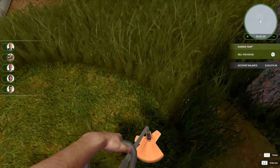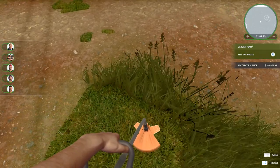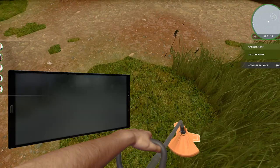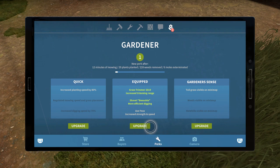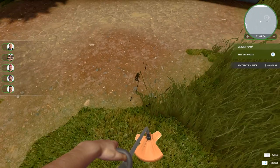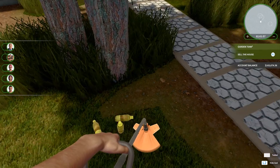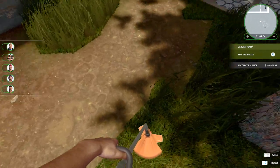I should get my weed whacker back out and take care of this damn grass. The upgrade really does help though. You got an upgrade as well — did you spend it already? We could upgrade the garden tools. You get a new perk: Gardener Sense — tall grass is visible in the map, weeds and molehills will also be visible. This increases planting speed, regulated mowing speed and grass placement, and increased digging speed.